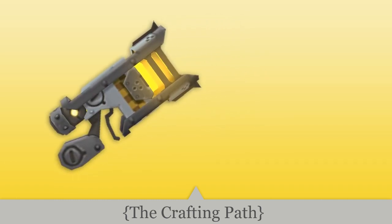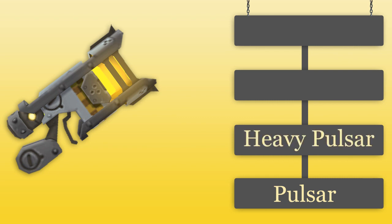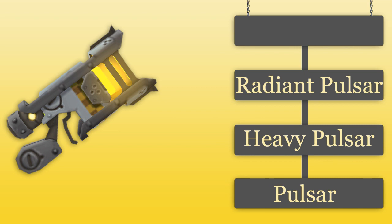After watching the video, if you feel that you'd like to get your hands on a Supernova, you want to follow this crafting path. First off, you'll want to get your hands on a Pulsar, which you can buy from Brinks the Token Trader for 15 bark modules. After that, you can take your Pulsar to a Heavy Pulsar, then you can take your Heavy to a Radiant Pulsar, and finally you can take your Radiant Pulsar to a Supernova.